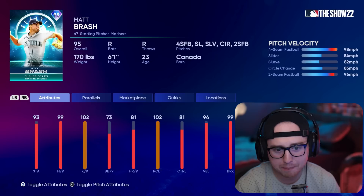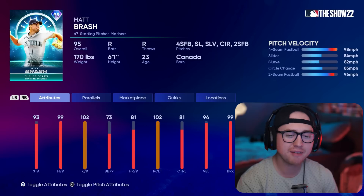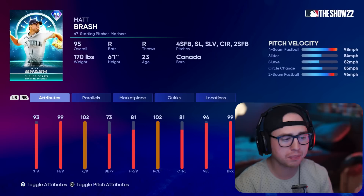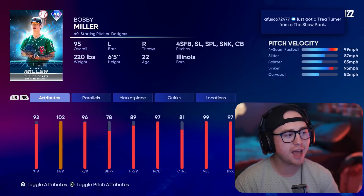Finally, Matt Brash — he comes in with 99 hits per nine, which is not bad at all. Four-seam, slider, slurve, circle change, two-seam pitch mix — not my favorite in the world, but he does have that four-seam and slider he can use pretty well. Lacking a little on the control side — nothing with that super top-end control. He does get some nice break, 99 on that slider, so his pitches are going to move. Some decent speed differentials, not a bad starter, but he'd end up being my last choice from the AL West.